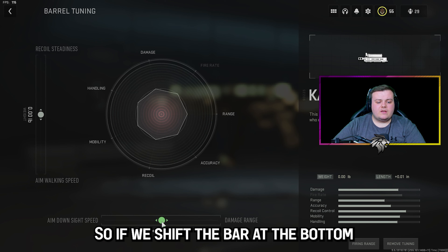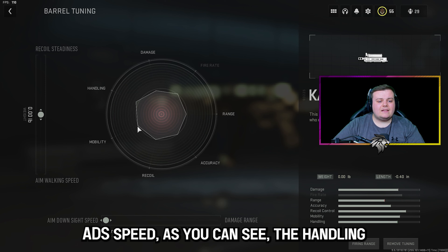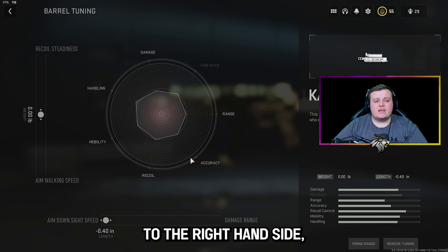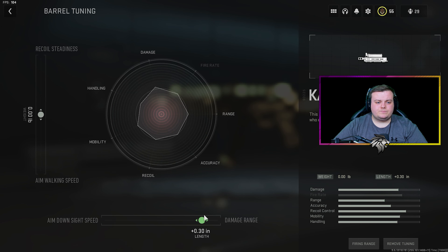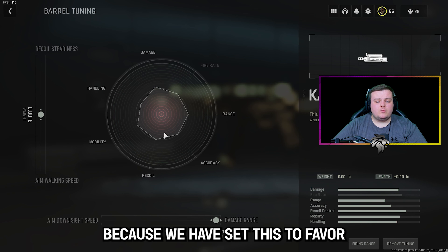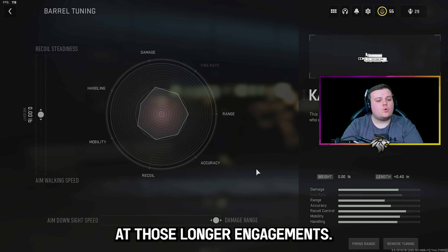If we shift the bar at the bottom to the left hand side in order to favour aim down sight speed, as you can see the handling and mobility of this gun has increased. Now if we move all the way to the right hand side, we would expect damage and range to increase but potentially some other peaks to reduce. As you can see, damage and range has increased but the handling has come down because we have set this to favour damage range, giving us more damage at those longer engagements.